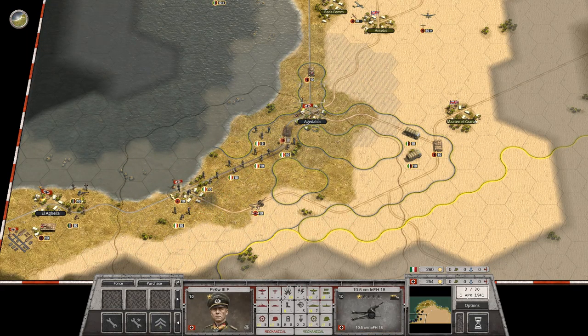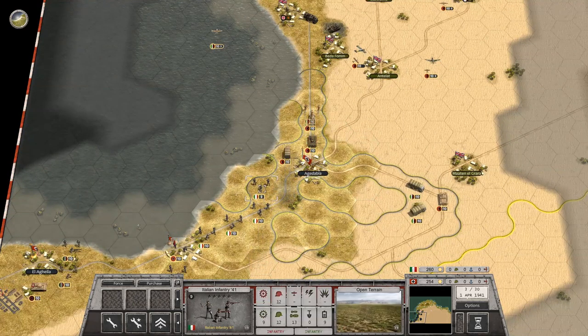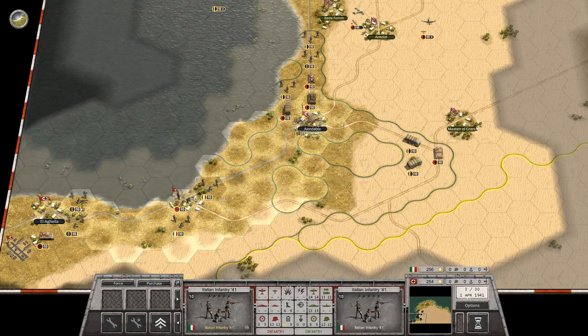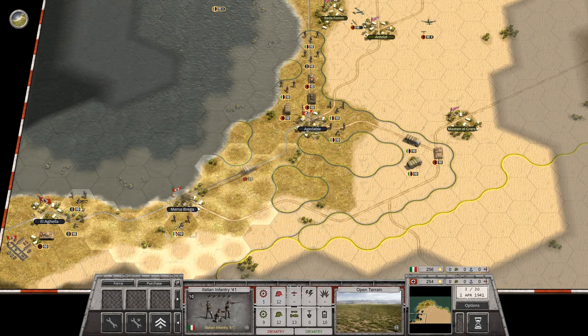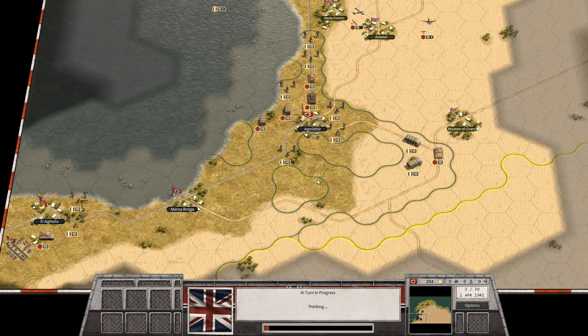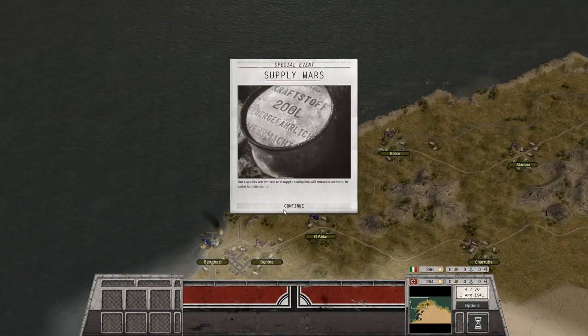Let's get Rommel up in the pack. Artillery units right behind here. As I'm marching I'll just heal up anybody who's missing a couple of health points. The engineers have a truck. And that's going to be it for this turn. We'll heal. Now we have a fighter plane to deal with.